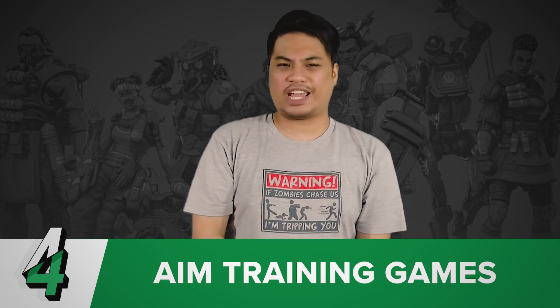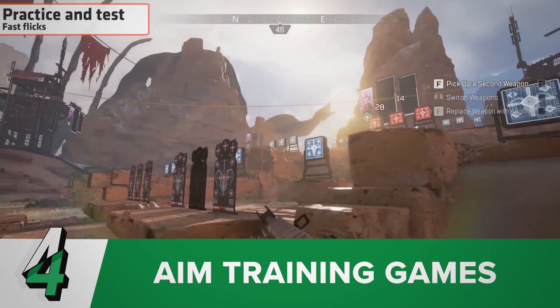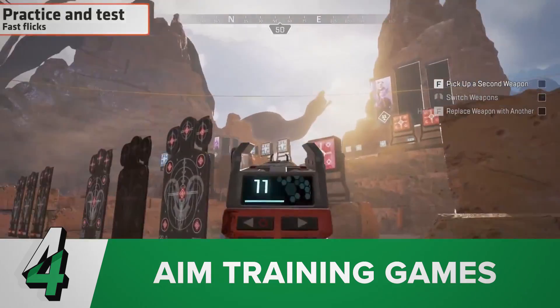Number four, use aim training games. Aim training games can help you sharpen your abilities and your hand-eye coordination, which is really crucial to have in order to properly shoot your enemies. Godlike reflexes start here. This will help you become a better player if your hand and eye coordination are in sync.